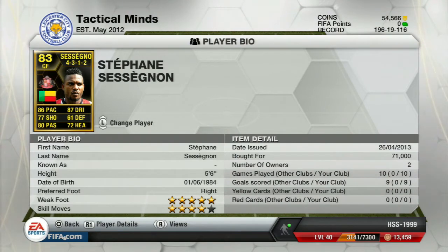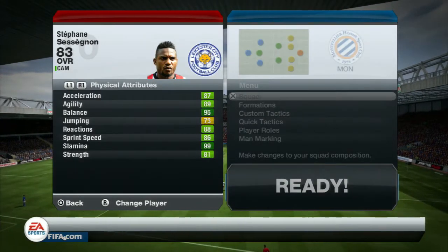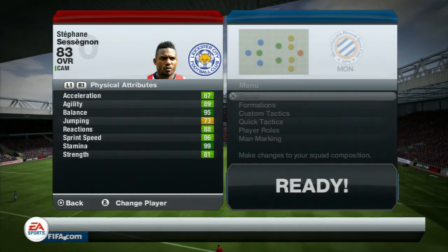He has a five-star weak foot and four-star skill moves. He plays for Sunderland in the Barclays Premier League and his nationality is Beninese. He plays in the center forward role, and the formation I used was a 4-3-1-2. Let's look at his in-game stats.